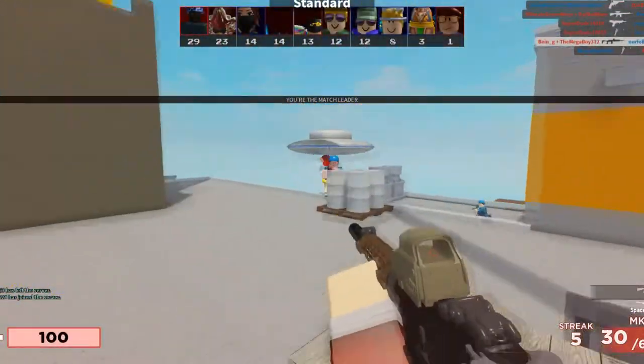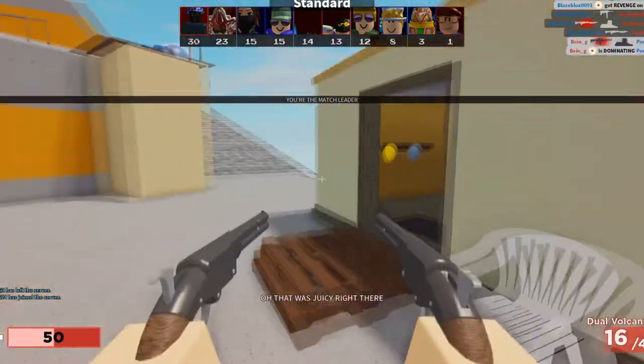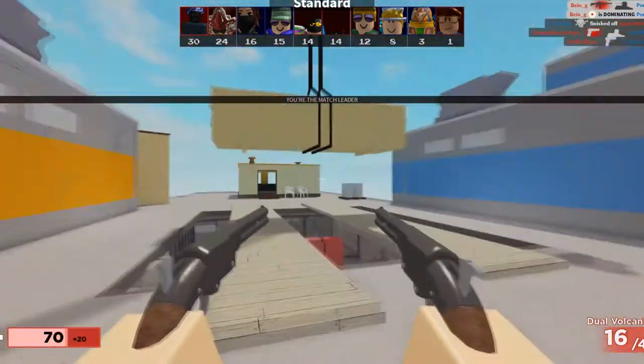Number 3, the Trench Shotgun. Added more recently, the Trench Shotgun seems to be a normal shotgun on the outside, but after using it, it is definitely a force to be reckoned with. This is mainly due to being able to one-shot people from mid range, as a shotgun. Its insane power coupled with large crowds can lead to pretty crazy situations, which is why I placed it at number 3.